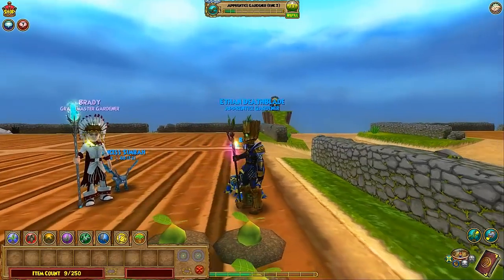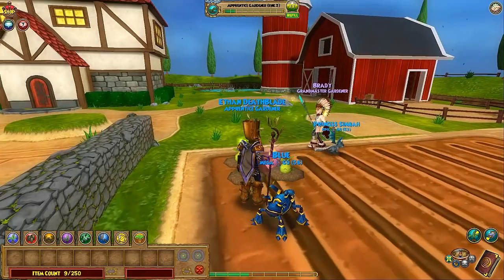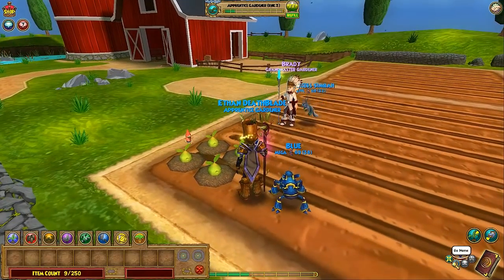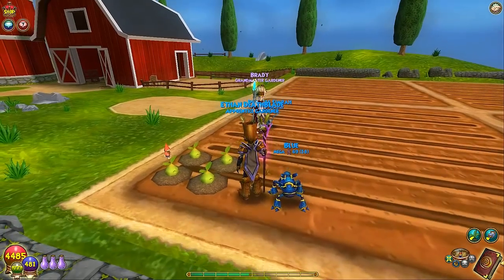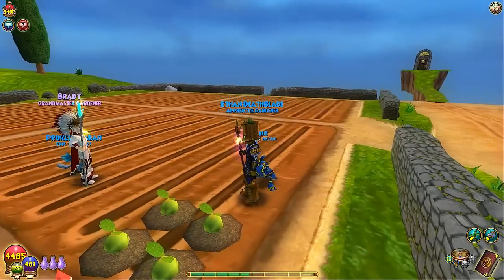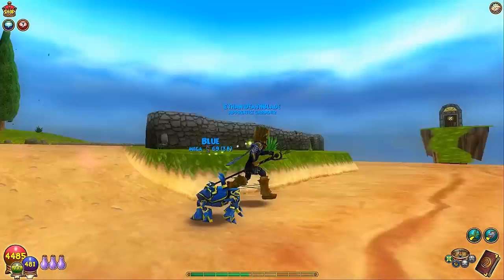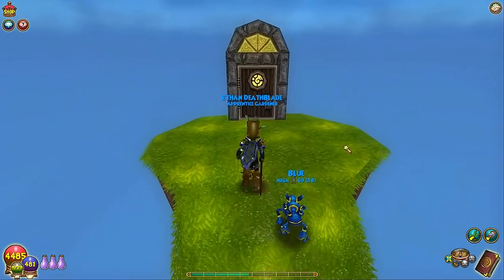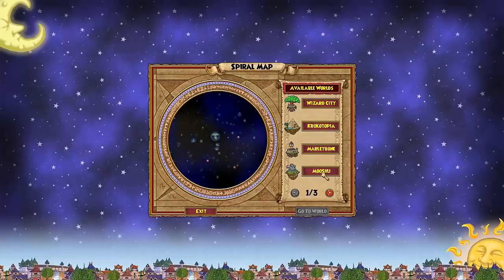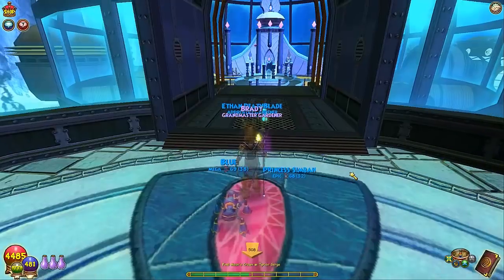You could put a dandelion over here and they'll like that. We could go buy some dandelions. Can you plant any of your rank 3 couch potatoes? I don't have any — that's a problem. If you want, go to the other gardeners and see what you can get there. There's a Celestia one and a Zafaria one.